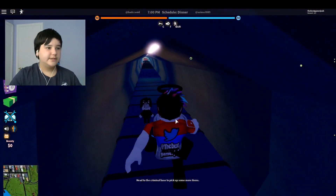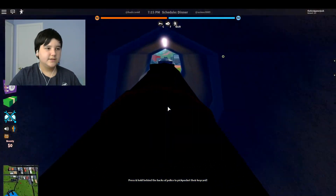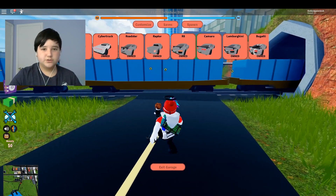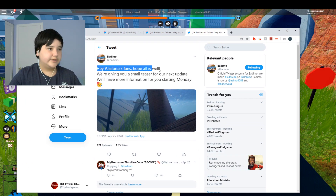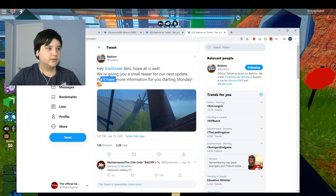Let's take a look at the new teaser for the update — it looks pretty cool. They've also had some bug fixes, but here's the real stuff: on Twitter, the Jailbreak team posted — 'Hey Jailbreak fans, hope all is well, we're giving you a small teaser for our next update, we'll have more information starting Monday.'